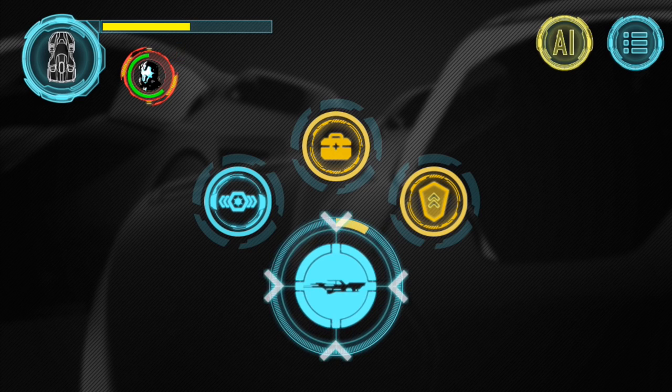Now it's my job to destroy the AI before it destroys me. I can track what's happening in the battle in real time with the health meters on my screen. The long green bar signifies the health of my car, while the smaller circle denotes the health of Temisto.